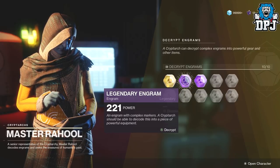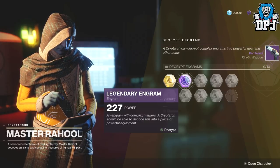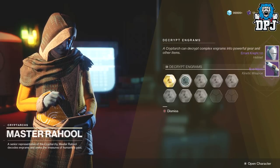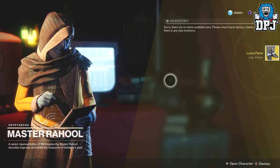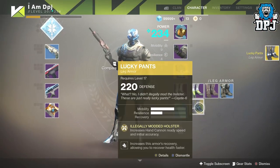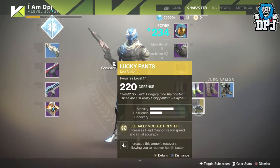Level doesn't really matter now because I'm getting gear which I can infuse into higher level stuff. So I've got the Bad News which we'll look at in a second, let's open this one - I got the Errant Knight 1.0. Should we go on to the exotic? Why not, let's go.